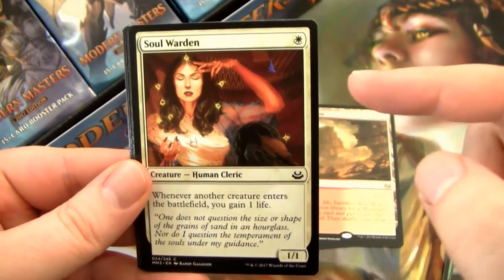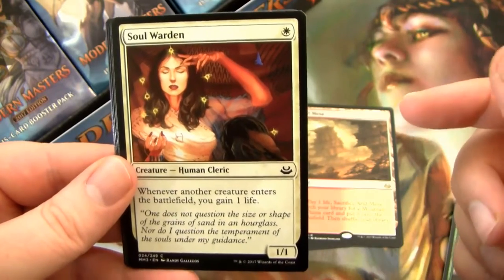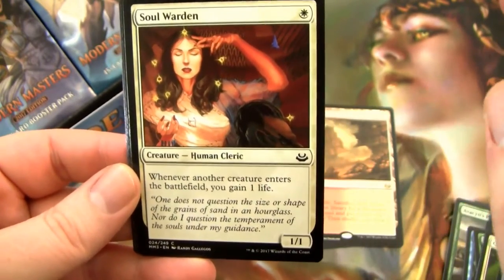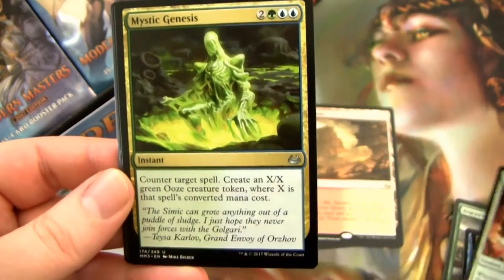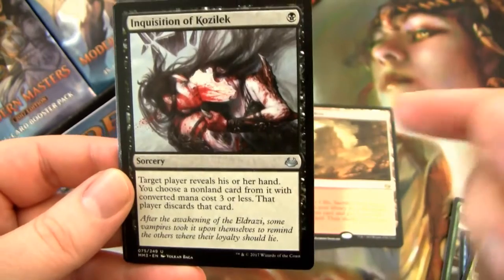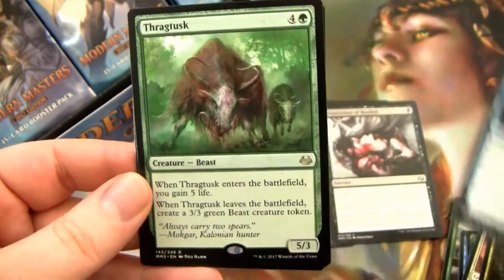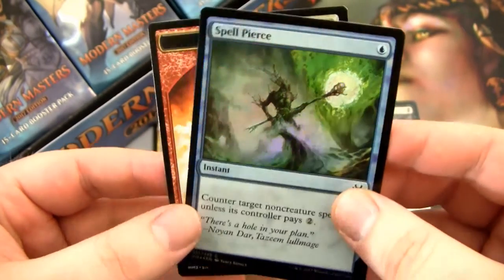I'm stopping at Soul Warden because I love Soul Warden. She's from the Urza's block — I think it might be Saga. This was one of my favorite cards as a kid. I always loved the art on this card. We have Mystic Genesis. And then — oh sweet — Inquisition of Kozilek. It's good on common. We have this Wall of Frost and a Thragtusk, who is a limited powerhouse.